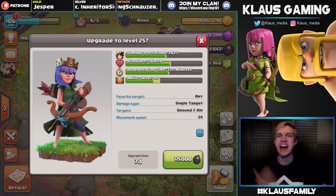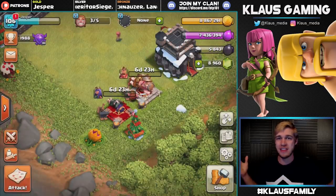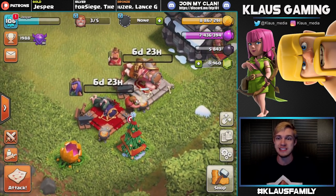So let's do this — 115,000 Dark Elixir, a seven-day upgrade, in three, two, one — bam. And there we have it: both heroes going down simultaneously, and that's super efficient. So for seven days they're gonna be chilling.